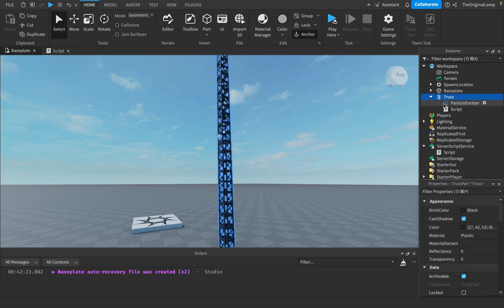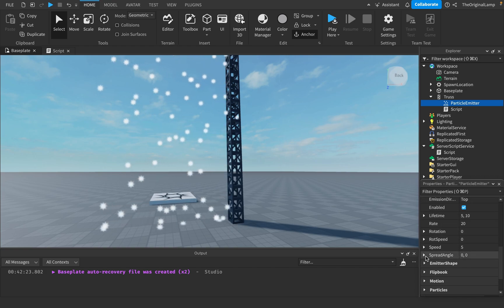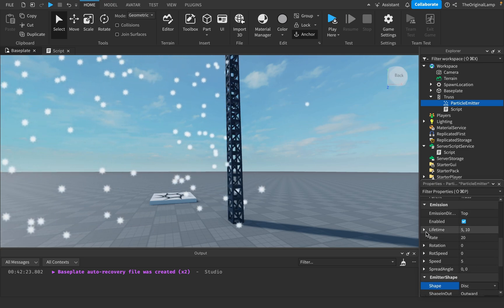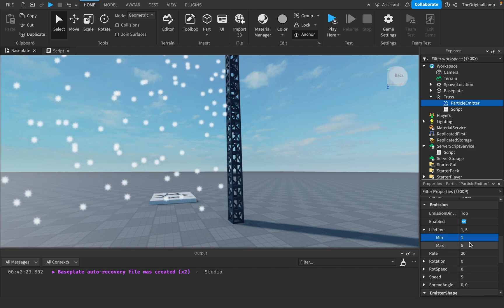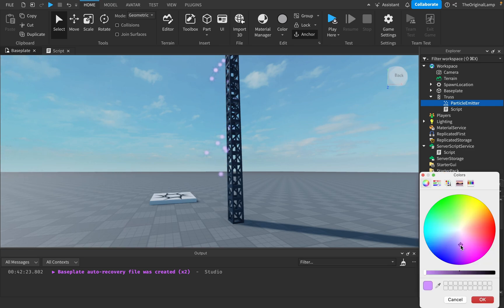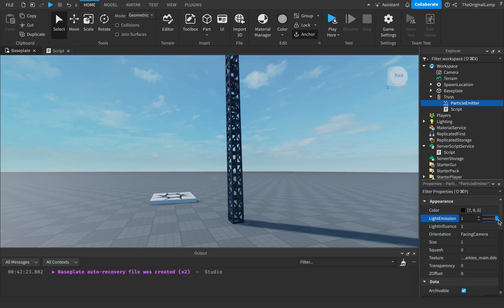Let's just do particle emitters. Look at this. You see this? We got emitter shape. We're gonna do sphere. Lifetime, it's gonna be one second. And then we're gonna make the color also black. And then we're gonna say light emission is high.